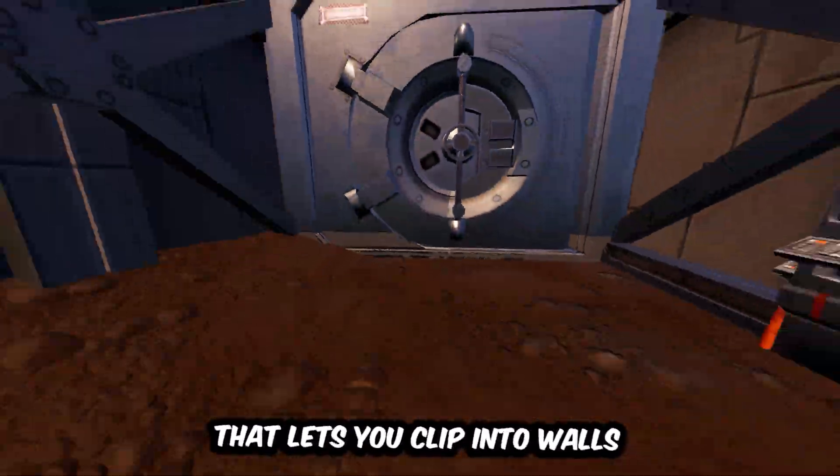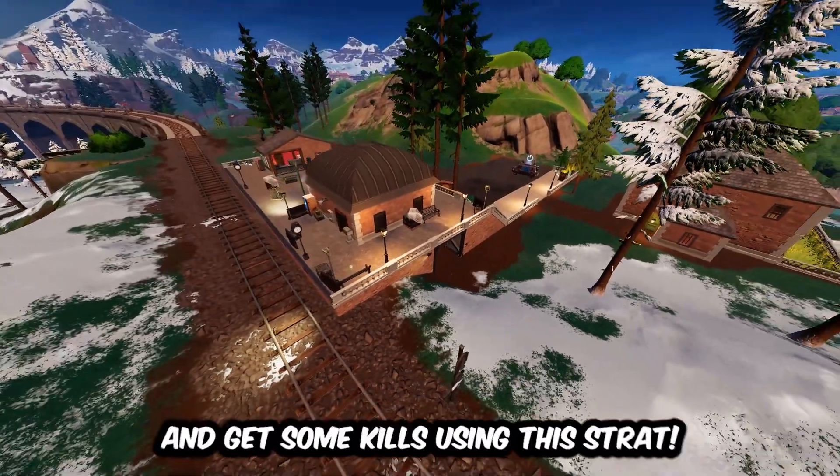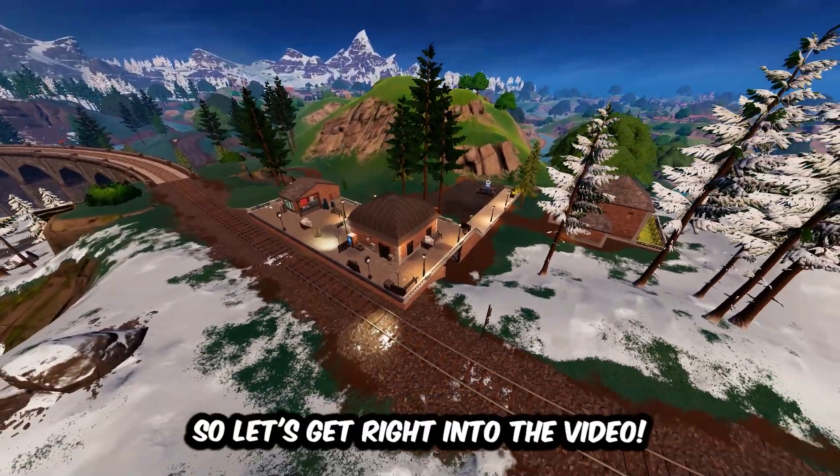There's a brand new glitch in Fortnite that lets you clip into walls, and in this video we're gonna be using it to clip through the vault and get some kills using this strat. So let's get right into the video.